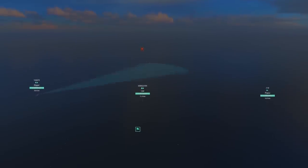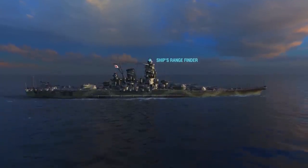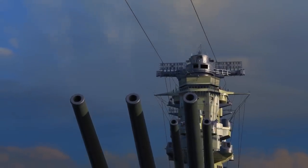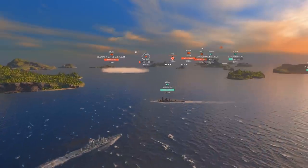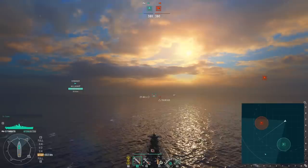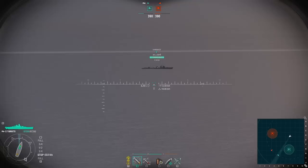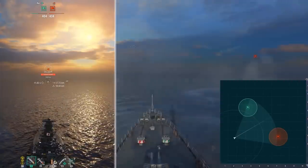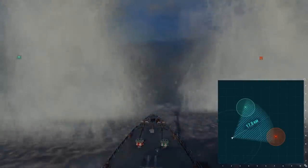The viewing range is a value assigned individually to every ship, primarily influenced by the height at which your ship's rangefinder is positioned. In certain situations, viewing range can be very important. For example, on the ocean map, Yamato and Shimakaze are on one team, and Z-52 on the other, with 18 kilometers separating Yamato and Z-52. Yamato can't see her, while Shimakaze is approaching the enemy. Now Z-52 is visible to both Shimakaze and Yamato. But most interestingly, Yamato can now fire at the German destroyer while remaining invisible, because the viewing range of Z-52 is only 17.8 kilometers.